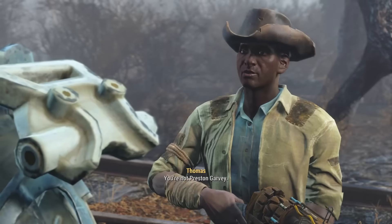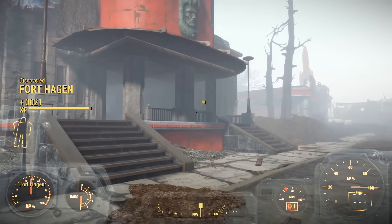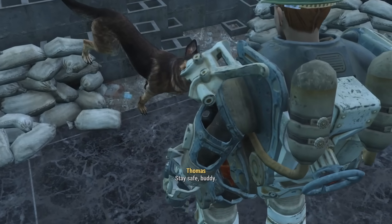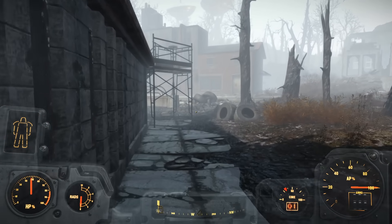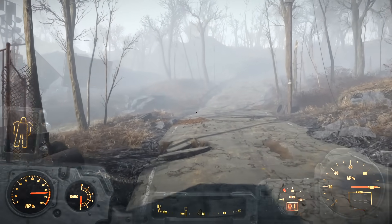This guy was a phony, so I told him off and watched him vanish into the fog, never to be seen again. A few minutes later we arrived at Fort Hagen and I dismissed Dogmeat because I had to do this alone. I knew that what was inside Fort Hagen would be tough, so I postponed the search for my son for a bit to journey north where a set of Power Armor is supposedly located.